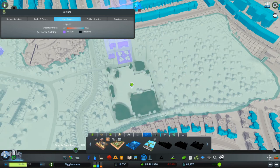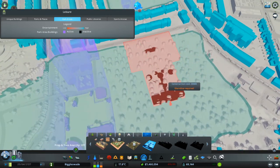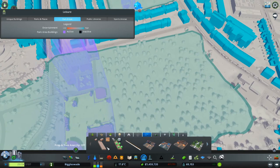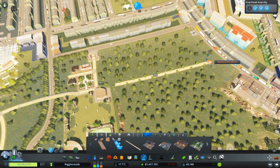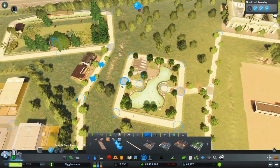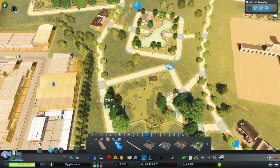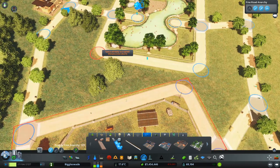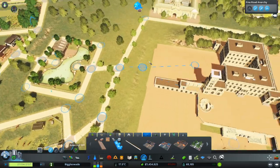And finally the sea life enclosure - okay so we need some more power for that. Let's grab some path and bring this down this way. We'll connect the flamingo one up as well, onto there like that. And you can join onto there as well.